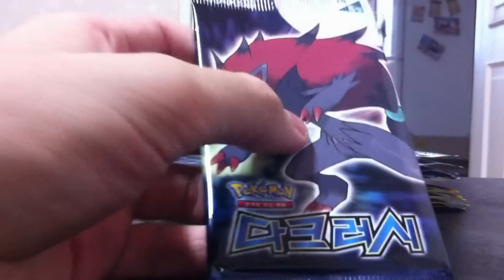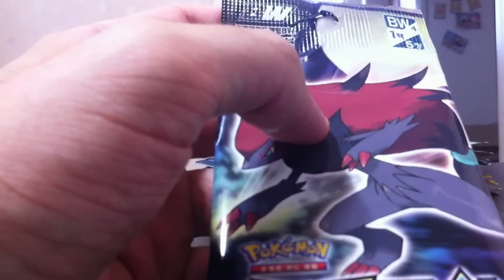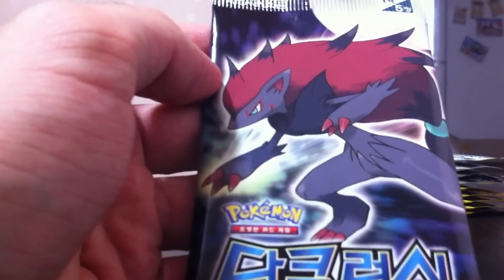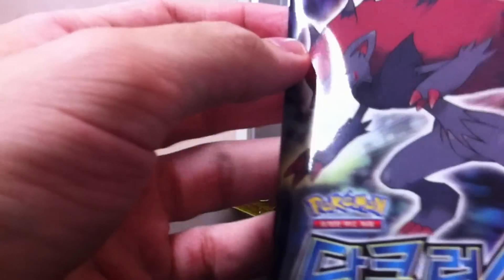I think the Dragon Collection is all hollows which is really really cool. The packs are a little bit different — there's only five cards per pack. So we don't get ten like we do in English packs, but these packs were like 50 cents a piece. So if I pull an EX or a shiny out of one of these, that's gonna be awesome.